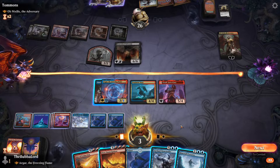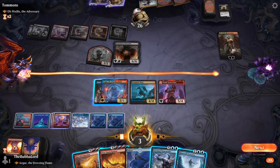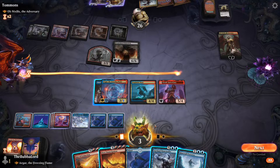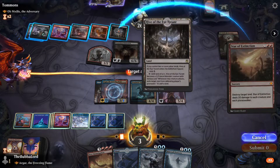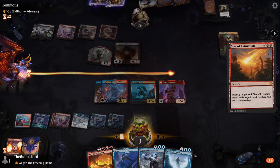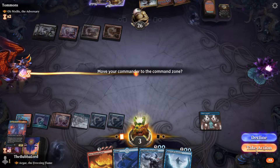Do we have to leave mana up still if we put Fiery Emancipation down? They would have to block but then we'd be left open. I think we just have to go for Star of Extinction. We also have the Bugbearer — I'll cut you down.